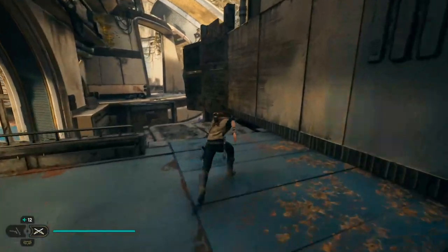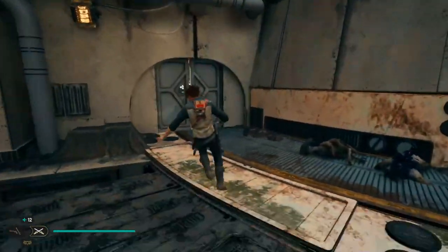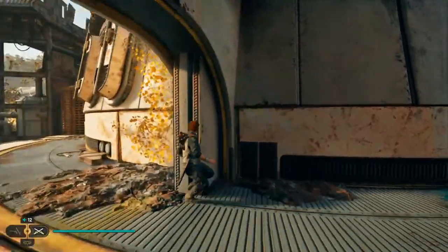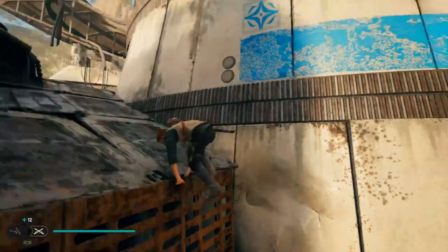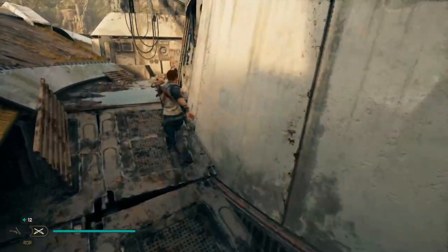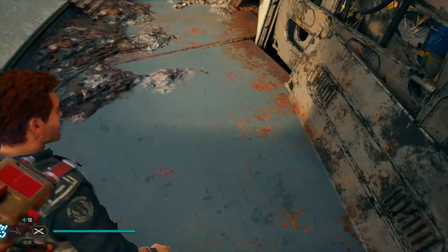From here, if you just wall run around, you'll have the door there and if you interact with it, it will unlock for you. And that will unlock the door — just keep following the story further around though, because that is just a shortcut, so you do want to come through and on to the next point.